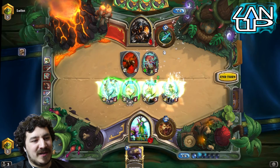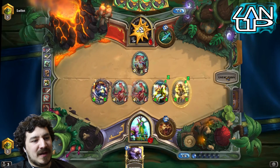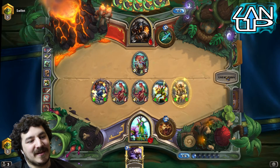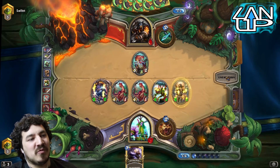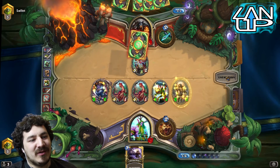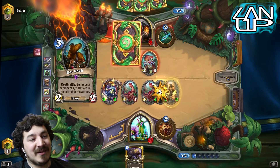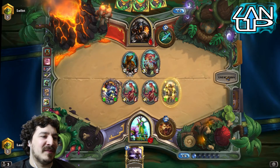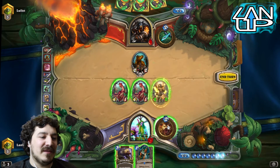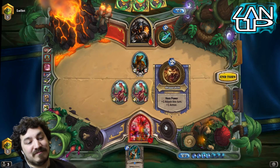That's got Divine Shield as well. Plus those two Raptors from his deathrattle - Savage Roar and everything. There's not a lot he can do, he has to wipe my board. Exploding Trap would knock out quite a few things but I'm using the Kill Command - if he plays a secret now... he hasn't. So he hasn't got Exploding Trap. Actually no - it wouldn't have stopped the plan because Savage Roar has Divine Shield so it wouldn't have been affected. Let's just kill him.